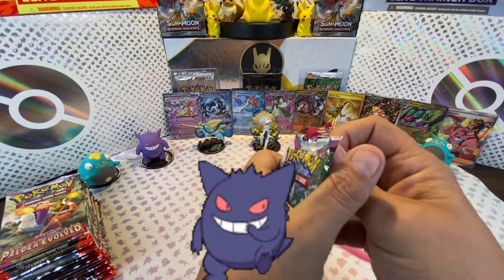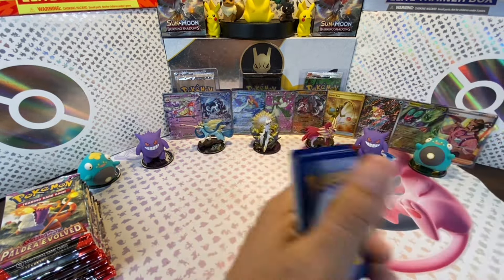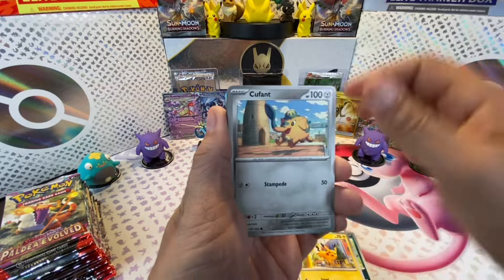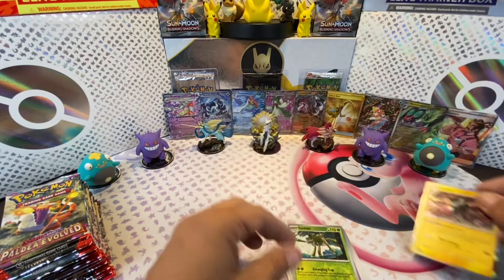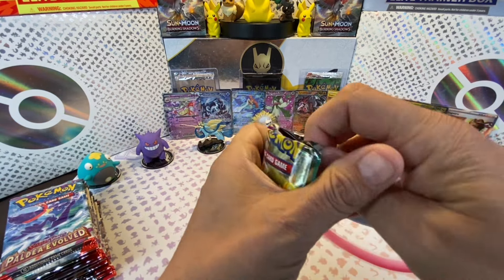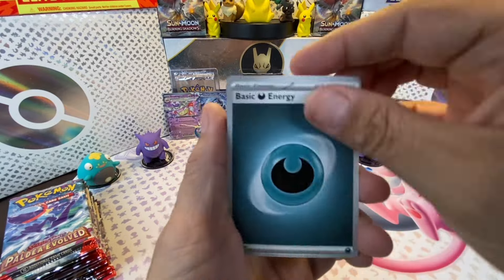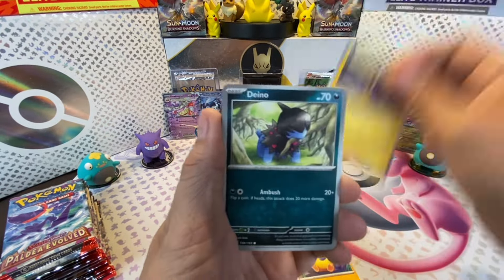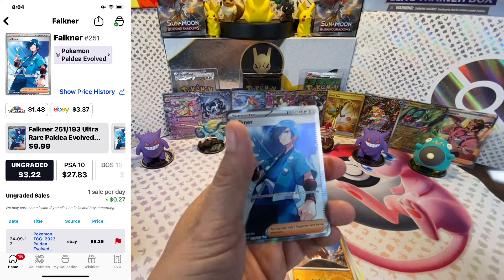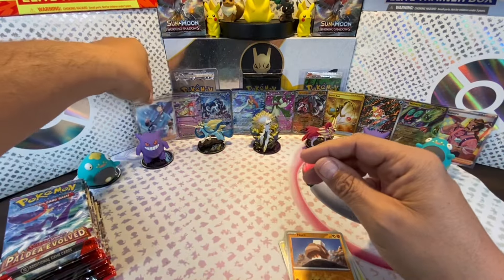Next pack of Paldea Evolved. This was amazing! And we're off with energy: Slakoth, Paldea Wooper, Pikachu, Quofin, Azumarill, Vespiquen, Tinkatink, Spidops, and Luxray. Next pack of Paldea Evolved - let's do this. We got energy: Hoppip, Makuhita, Pinurchin, Dino, Mismagius, Bramblegas, Superior Energy Retrieval, Sprigatito, Toadscool, Klawf, and Falkner. We just got the full art illustration Falkner - check it out. That's an awesome hit right there!